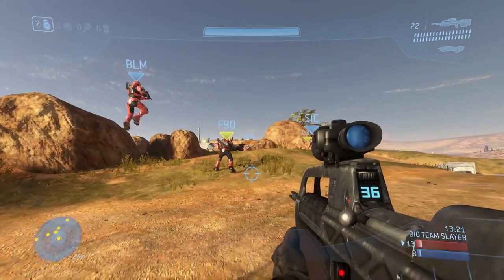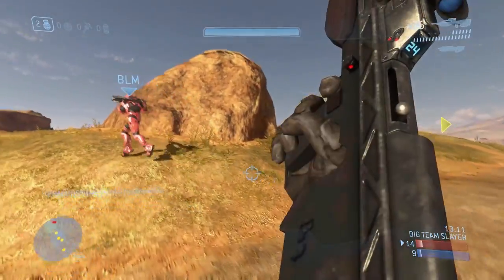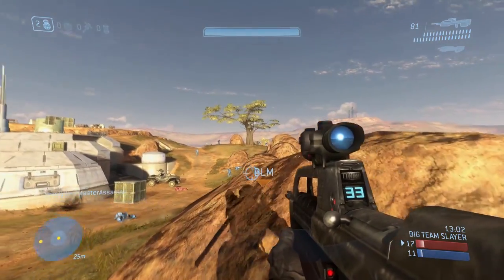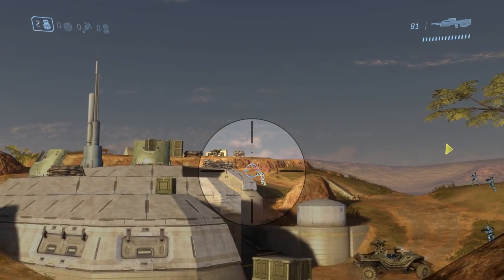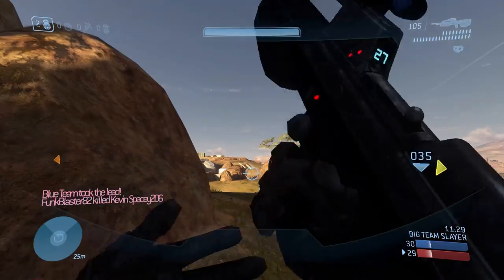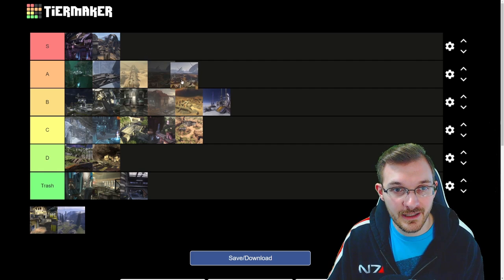Next we have Standoff. I will admit I do love me some Standoff — this map is just great and fun. I like how there are elevation differences that add more variety to gameplay. It works great for attack-defense modes, two-flag, or neutral bomb, and the weapon variety is pretty good. It works well for both 4v4 and BTB. The only thing against it is that if you get one Warthog going, you can absolutely trap guys in their spawn since there's little cover between the two rows of rocks — it can be a bit of a snowball. I'll put this one in A tier.